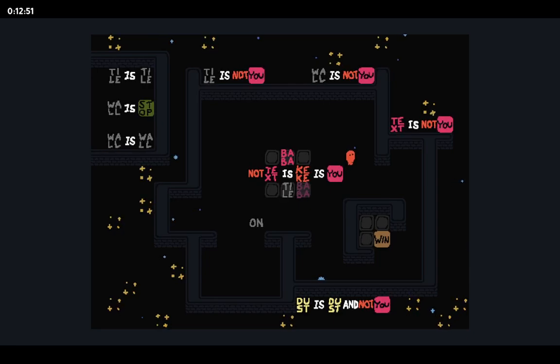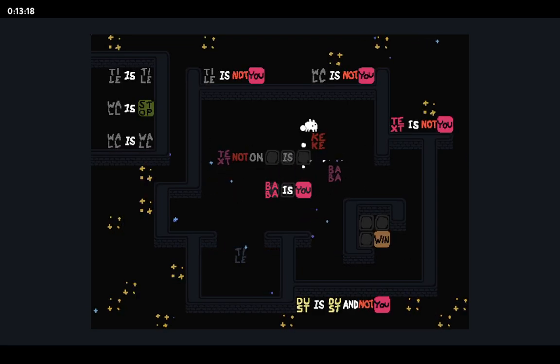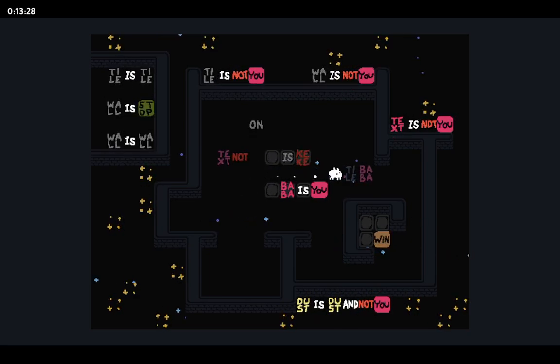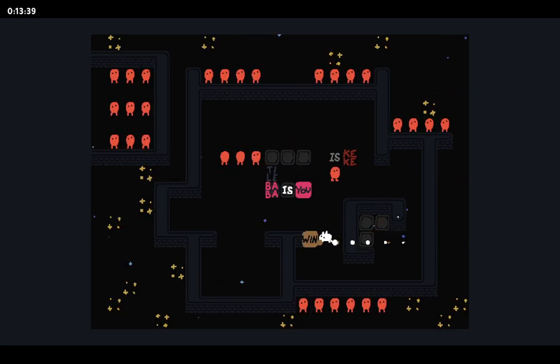We need win — do we just need to check the equivalent of keke surviving? I just don't know exactly what I need to keep. Probably an 'is' at least. 'Text not on tile' — probably keep another 'is' at least. That's going to turn into 'tile is keke.' Okay, 'tile is keke' is safe for now. We can save win — 'not on tile is keke' and we have an 'is,' so we win!